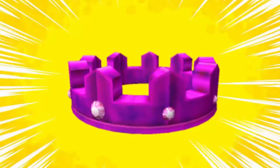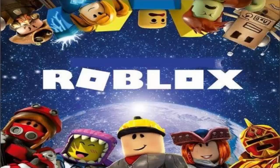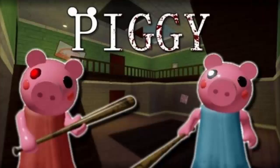If possible, play this game with a group of friends. First, start playing Piggy Book 2's Ali's Chapter 1 level until you have unlocked the red lock and cleaned up the water with the mop.